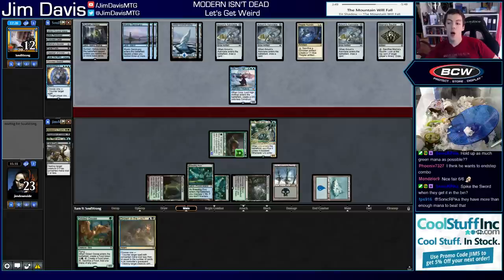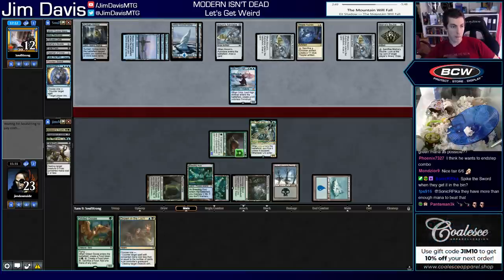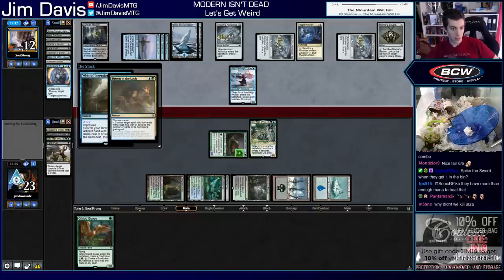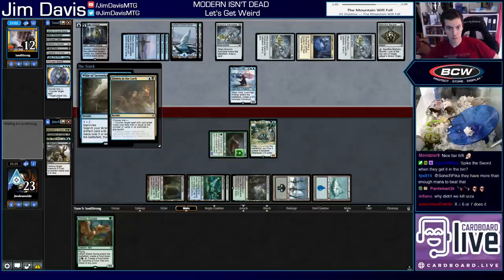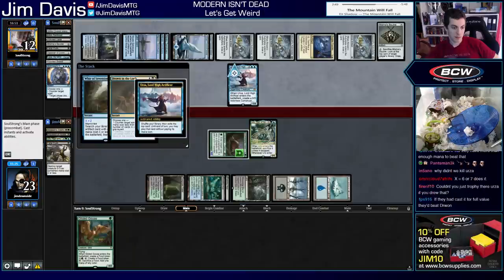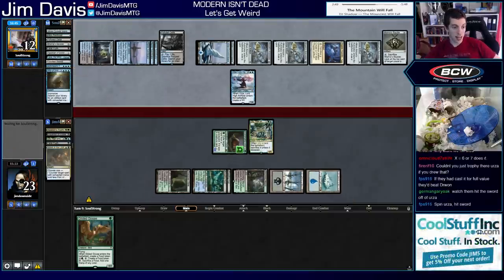We do have a way to interact — better lucky than good! We can use Scavenging Ooze to stop the Sword — they have multiple artifacts in play to sacrifice for Whir, though. That was the case card we didn't even know about. We had two copies in our deck, got super lucky and drew one. They cast it for X equals a million but still have enough cards in their graveyard. We spin Urza in response and hit Cryptic Command — Pluto delta! You're telling me there's a chance?